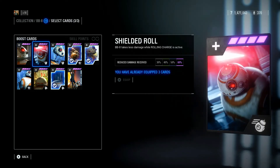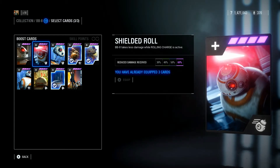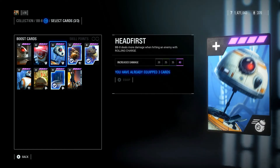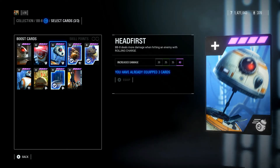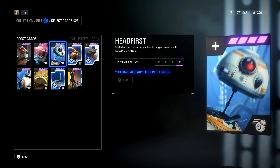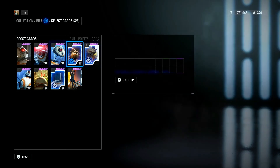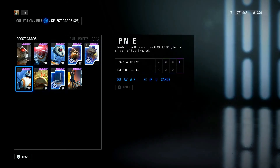Shielded Roll: BB-8 takes less damage while rolling charge is active by 60%. Another really good card that a lot of heroes have, but in my opinion I'm not going to use it, though I will run it in HVV sometimes. Head First: BB-8 deals more damage when hitting an enemy with rolling charge — the increased damage is 40. I run this sometimes and will switch it in place of other cards.